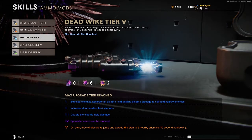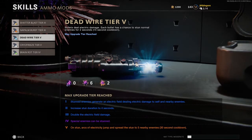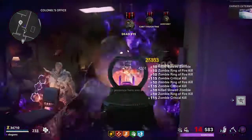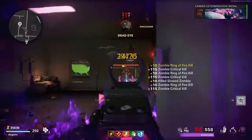For ammo mods it comes down to personal preference — either Dead Wire Tier 5 or Cryo Freeze Tier 5. For camo grinding I think Cryo Freeze is better because it doesn't steal headshots the way Dead Wire does. Dead Wire makes kills easier but you don't get headshots as reliably, and the headshot challenge is probably the hardest for assault rifles, so I'd recommend Cryo Freeze.